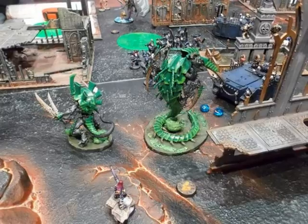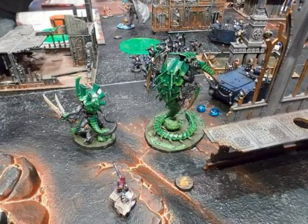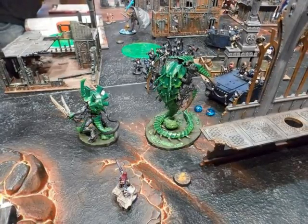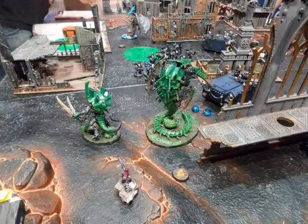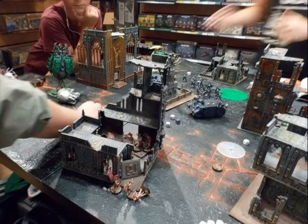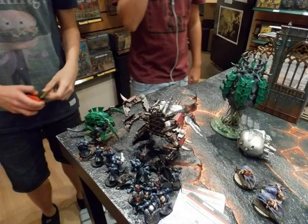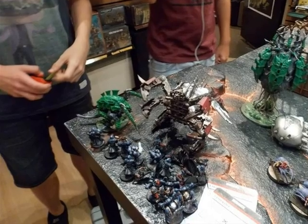Here we see the Daemonettes surrounding and preparing to assault the Cultists. The Mawloc has deviated a bit too much. The Demon Prince is on the first floor chasing my Harlequins. Here we see the Hive Tyrant killing the Solitaire — behind the Rhino — removing his last wound. And here the Soul Grinder being killed.